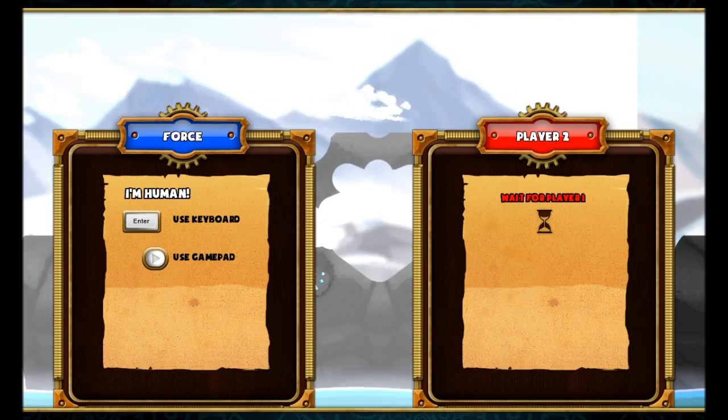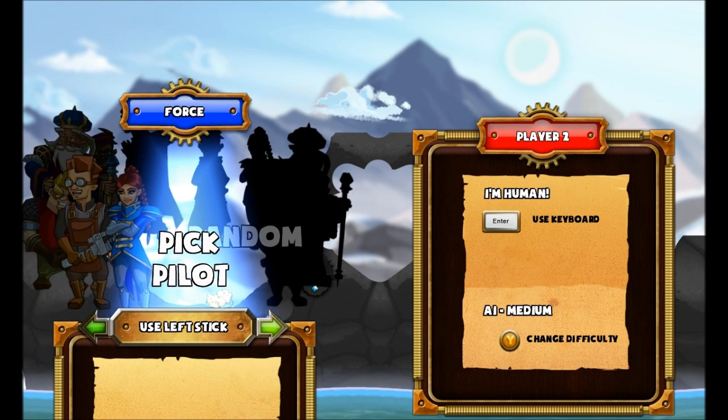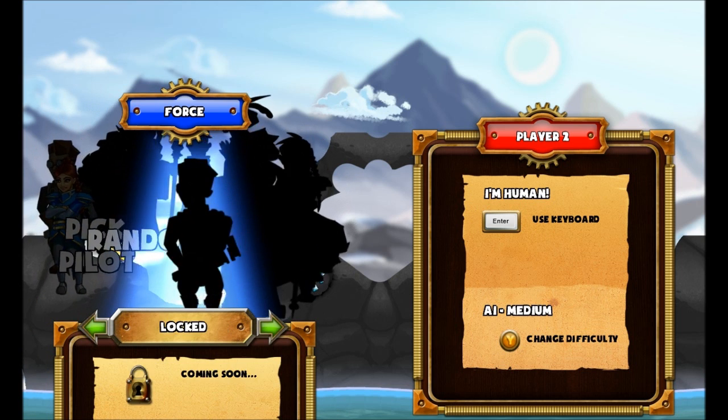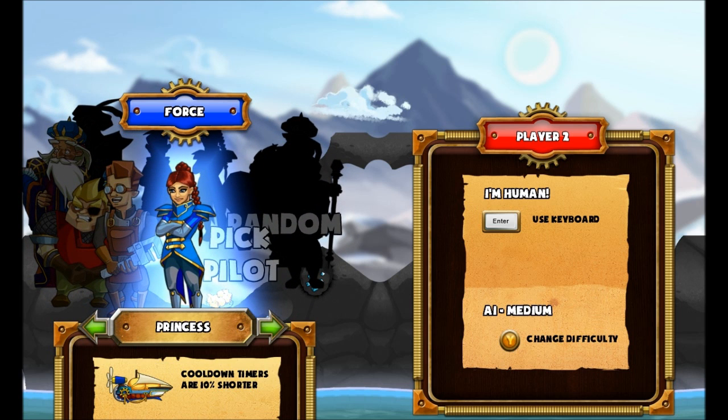We're going to pick a random map and play against an AI opponent so we don't have to deal with lag or people disconnecting. This way I can take my time and go through the paces with you guys. There are currently 5 different pilots in the game — more are going to be added, as you can see by the black silhouettes — but I unlocked these 5 pilots by playing through the campaign.